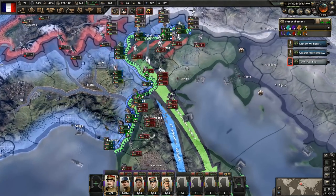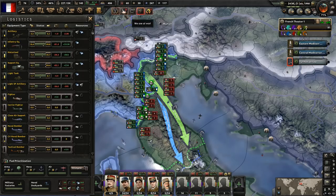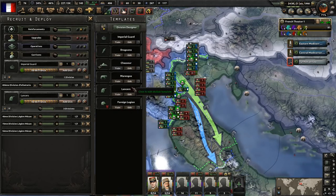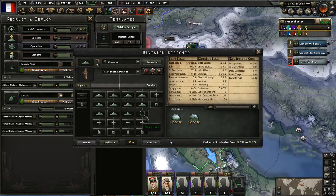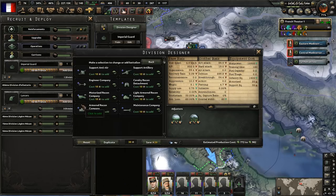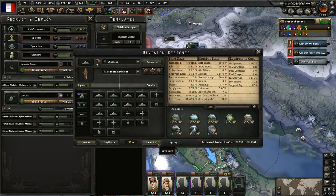We're just waiting out the winter, but we do need to spend that army experience and make a couple of adjustments. We'll start with these guys — I've been waiting to pull them out because we needed enough experience to do what I wanted to do with them. It's not just pulling those out; I also wanted to give them field hospitals and engineer companies. That's all I'll give them for right now.